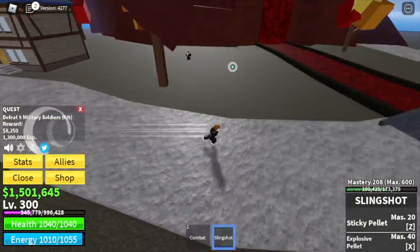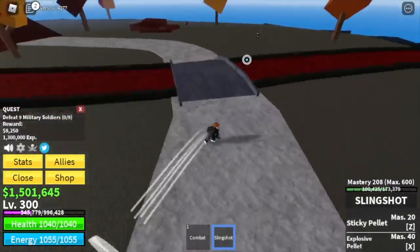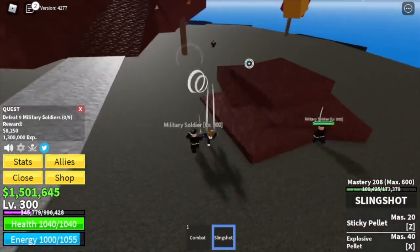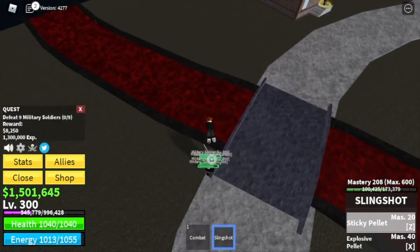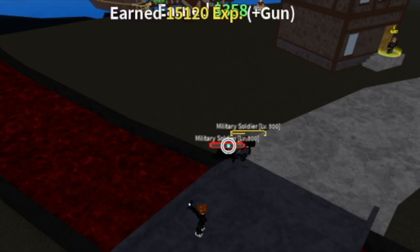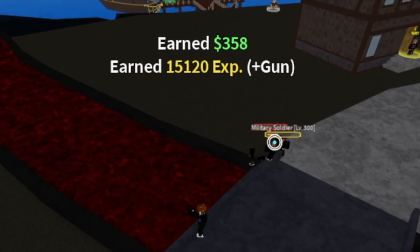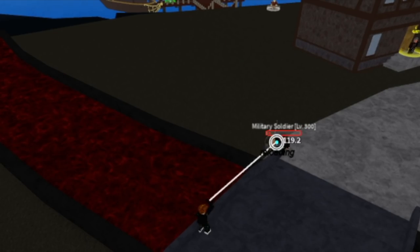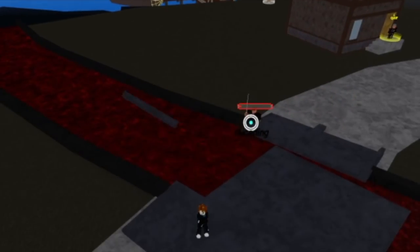We're just going to focus here until we reach level 375. Lure 2 or 3, lure all of them in the bridge. You can just stack them here — no need to dodge. They're not moving, they're stocked. We're going to skip the military spies because they do blink, so it's really hard to dodge them, and we have limited skills. So we're just going to focus here.